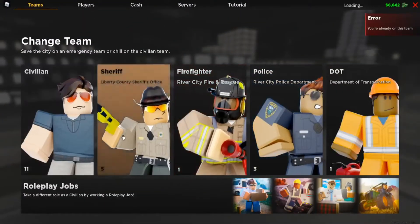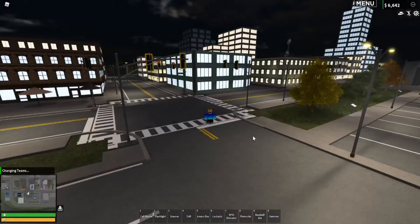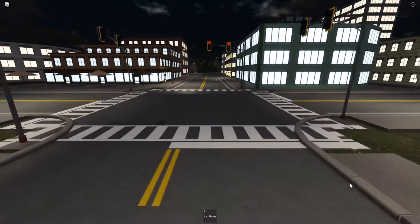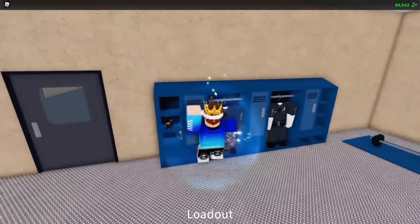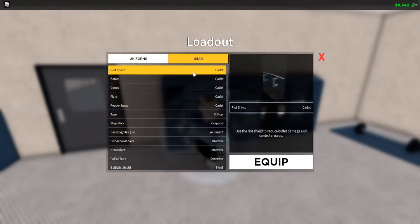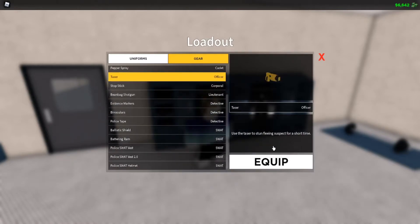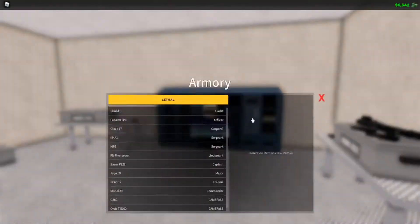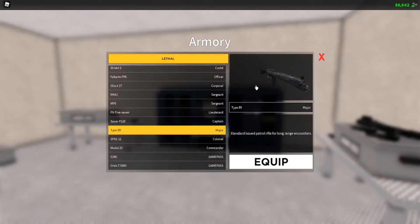I think the first thing we should do is go on to PD team. So we have a baton, which I don't know if I did a video on. I think that's it for that. There are some new weapons, but not for PD.